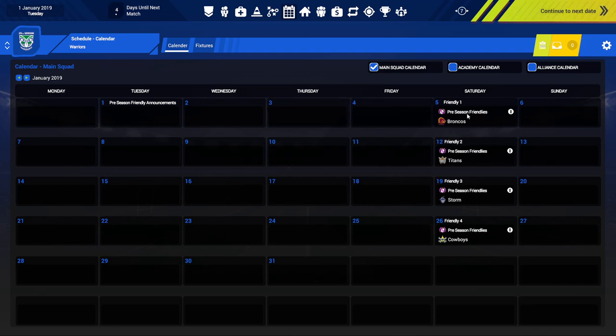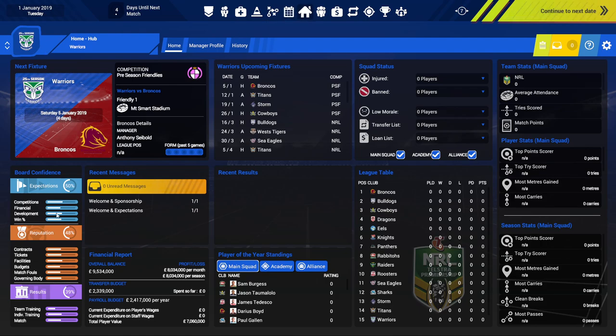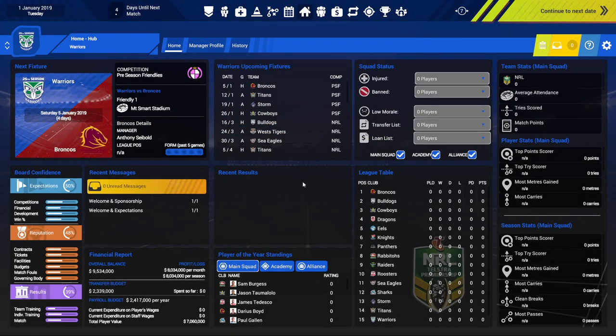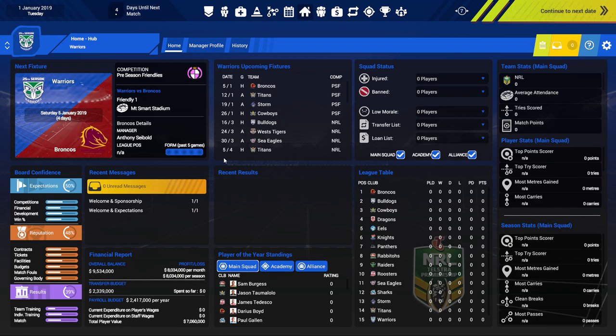We've got a pre-season friendly coming up on the 5th, four days away against the Broncos. This is a bit of an overview of the main screen: it shows your next game, a little overview of your upcoming competition, the board confidence — very similar to Football Manager — reputation, contracts, budgets, results, financial report, player of the year standings, league table, and it shows if you've got players on the transfer list, ban list, low morale. Let's go to settings — you've got a whole lot of resolutions, and right here I can change it to dollars. And it should now be in dollars — it certainly is.